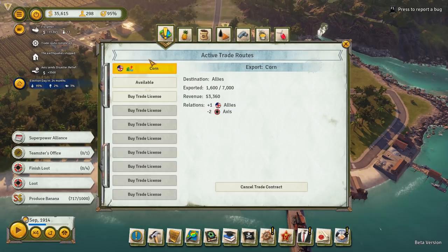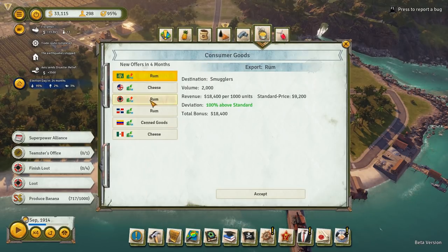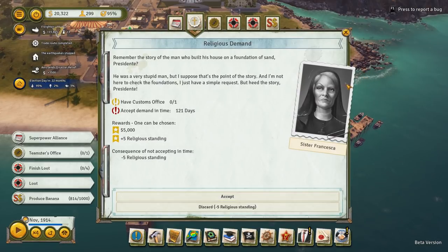We keep getting these trade routes open — maybe we should get another one up here. We got a lot of money for that rum last time, let's do that again — that was probably one of the reasons why we kept getting some good money rolling in. Cigars we can import or boats — let's do boats to the Axis Powers, that's going to be 20% above. We are producing boats — that's going to be great. And speaking of boats, let's go over to our shipyard — we can buy a heavy duty crane that increases efficiency by 10% and job quality by 10%. $10,000 is a little steep, but we are rolling in money right now.